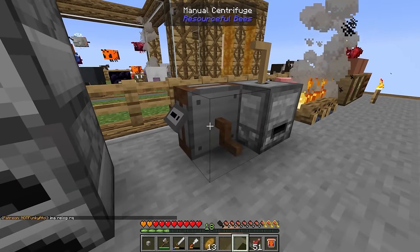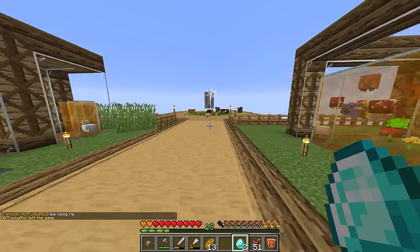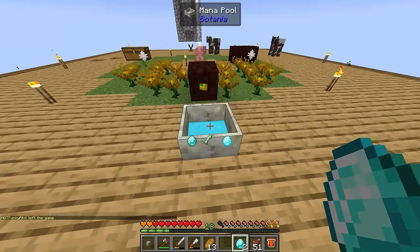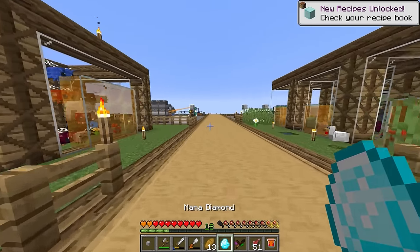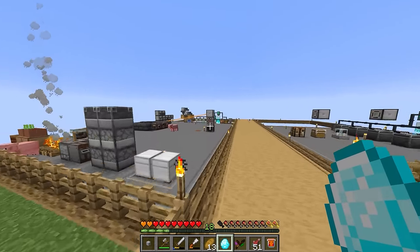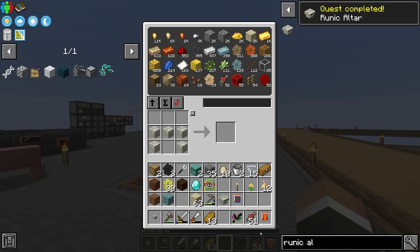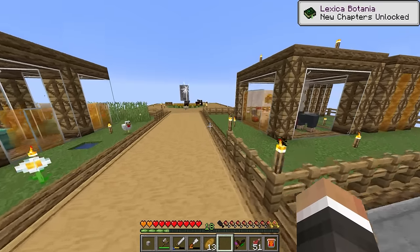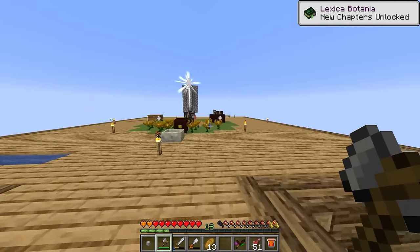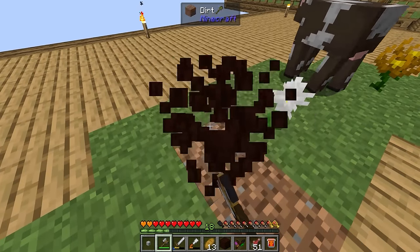We've got four diorite bees producing diorite combs slowly but surely — we need 18 in total and it'll take a few minutes. Whilst we wait, we can quickly set up the fairly small amount of infrastructure needed to get mana infused coal. For this we just need to get a runic altar, since we have the rest of our Botania setup ready. For the runic altar we need a mana diamond or mana pearl — right now we don't have enderpearls, but we do have our first few diamond honeycombs.